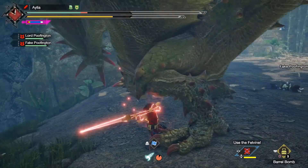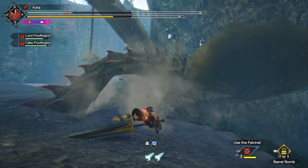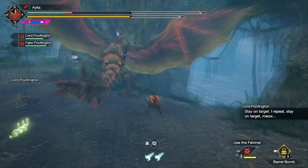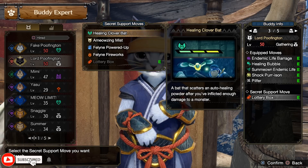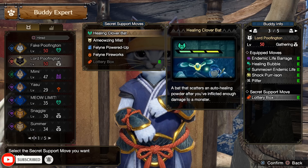Maybe not so hyperbolic, but one thing is certainly true: Palicos in Sunbreak are absolutely ridiculously strong. There are five new super moves that you can put on any Palico that absolutely change your hunt in a very positive way.